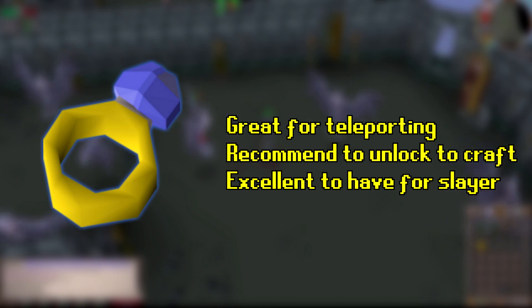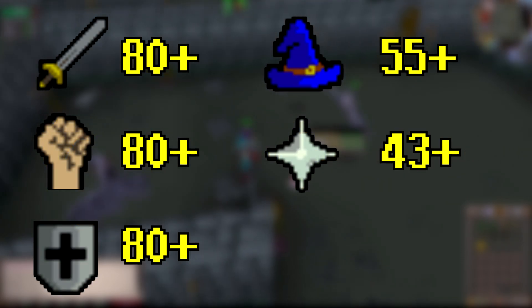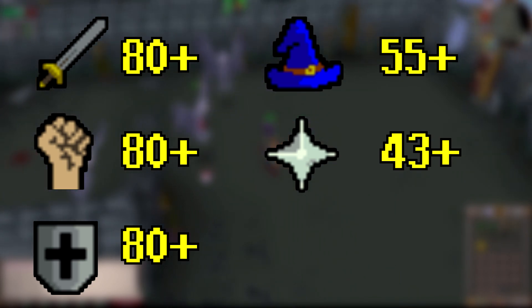The third recommendation is slayer rings, which have a teleport that brings you directly to the front of the Slayer Tower entrance. You can unlock the ability to craft slayer rings from the slayer master, but you'll need 75 Crafting. If you don't have those requirements, you can buy rings with slayer points or use a Kharyll teleport tab, which brings you right to Canifis. For combat, 80-plus Attack, Strength, and Defense is recommended, though 75-plus works — 80-plus gives you a noticeably better experience.